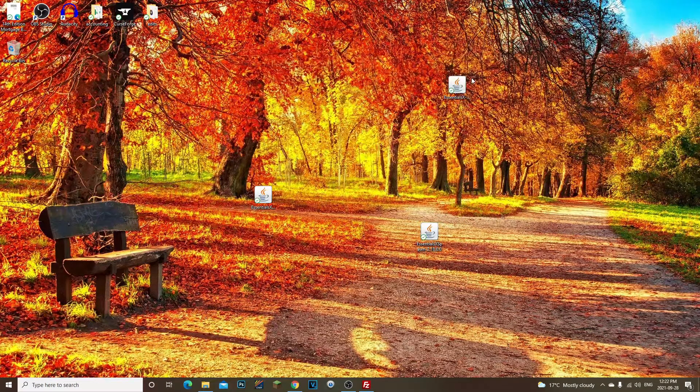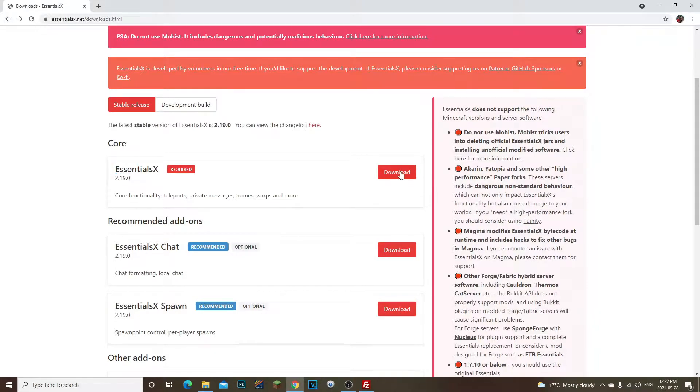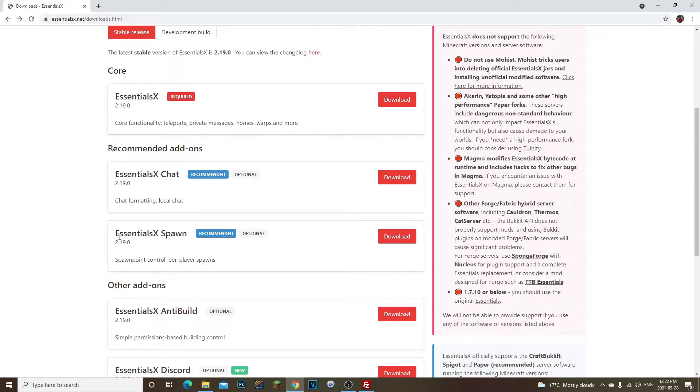I uninstalled EssentialsX from my server, restarted, and went back to the website. I downloaded EssentialsX 2.19 and then saw EssentialsX Spawn 2.19 — that's when I realized I had installed the wrong version before. Remember, some plugins might also cause EssentialsX or spawn not to work. Make sure you only have EssentialsX Spawn paired with EssentialsX. Once I downloaded EssentialsX Spawn 2.19 — the exact same version — it worked and I was able to set spawn.